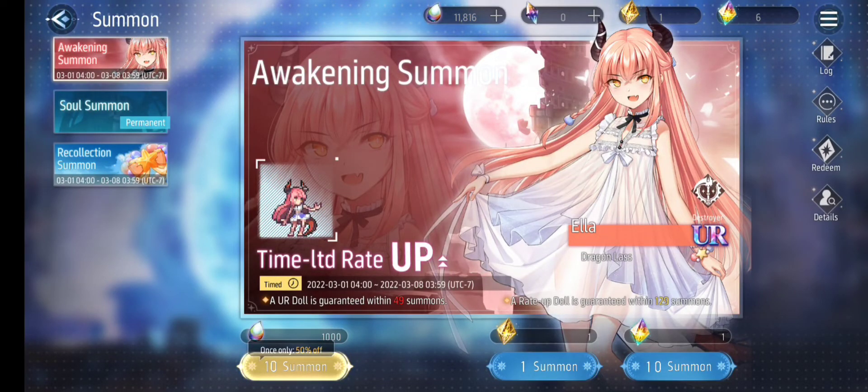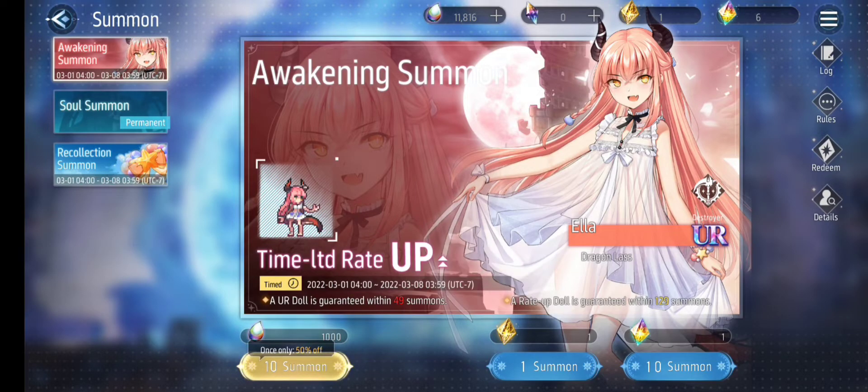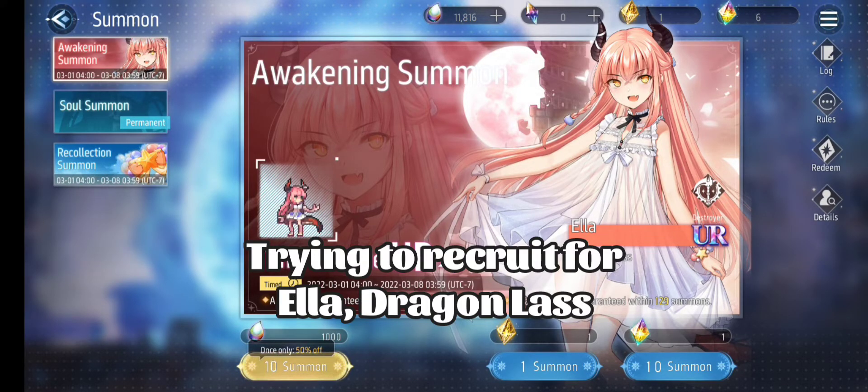Hello everyone, this is Jimmyz here and I'm going to summon in Revive Witch. So in this video it's an awakening summon time. I'm going to spend 1000 souls worth of 10 summons trying to recruit Ella Dragon Lass.